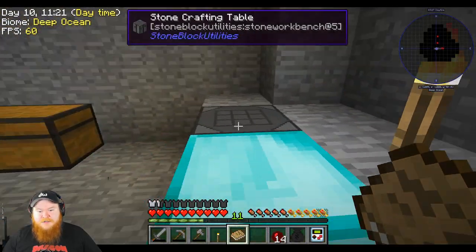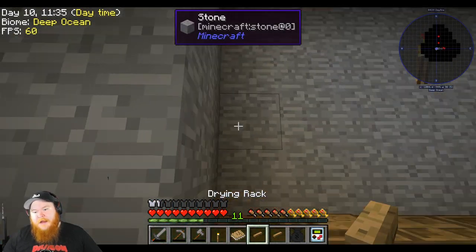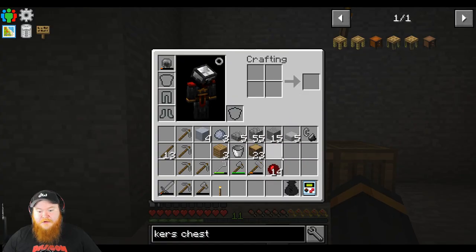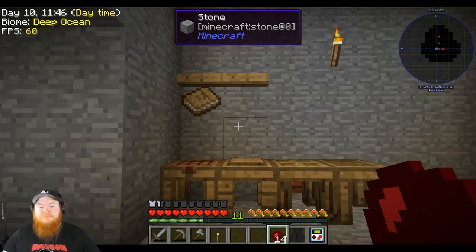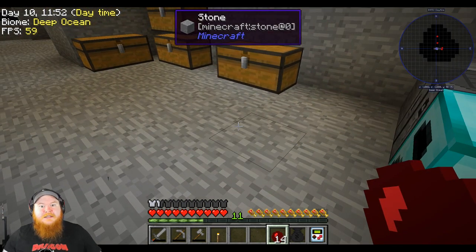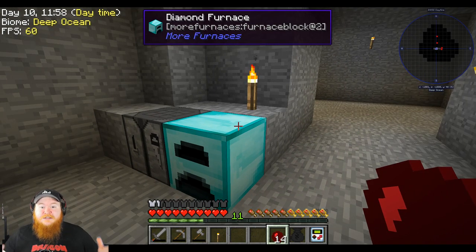Speaking of Tinkers, I want to make a nifty little thing — make a drying rack, actually make a couple. What I like to do is hang the books on the drying racks. And then we can actually build ourselves a foundry in there because I imagine we're going to use the foundry a lot more than the part builder — you mix alloys together and all that good stuff.